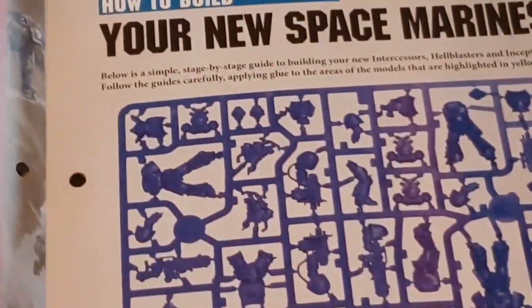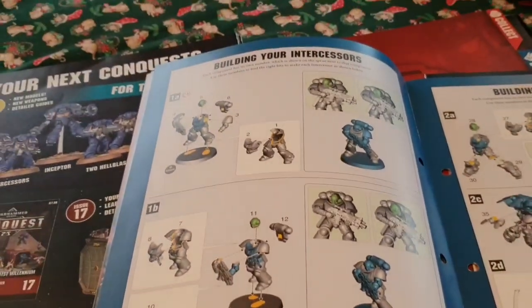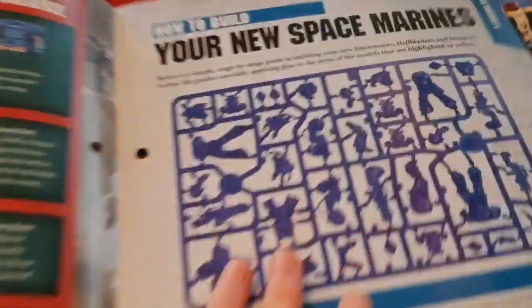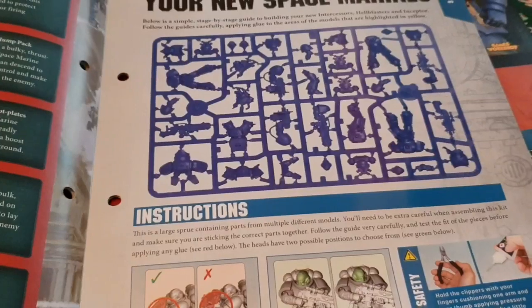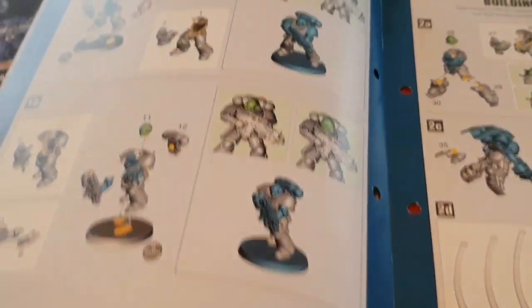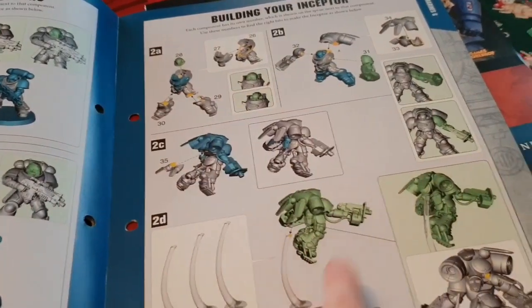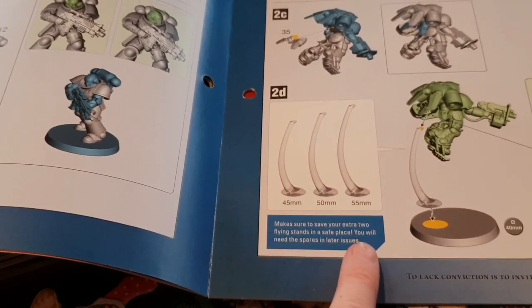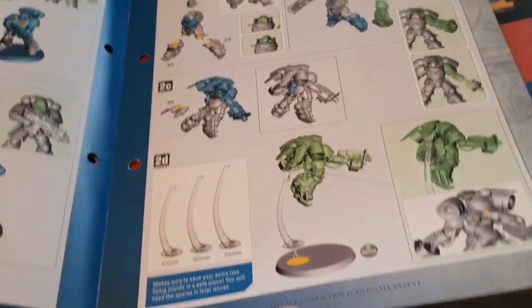You've got the big sprue for it and you've got to be really careful. For building your Intercessors, what I actually did first was I clipped out all of the legs and glued them onto their bases first, and then it was a matter of matching the limbs to the right Space Marine. Obviously some of them you have to assemble separately, so that one was left till last. You get two more flying stands - make sure to save your extra two in a safe place as you will need the spares in later issues.